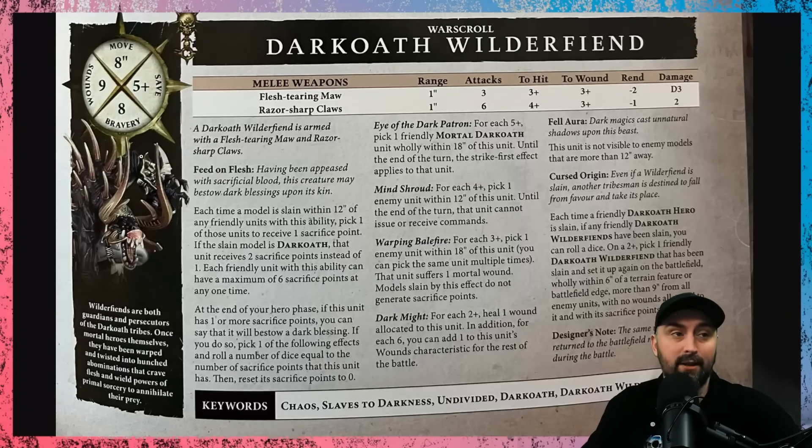Let's start with the Fel Aura ability, which helps with its survivability. The unit is not visible to any models that are more than 12 inches away — so no shooting, no magic spells to try to get rid of this bad boy at range, which we love.